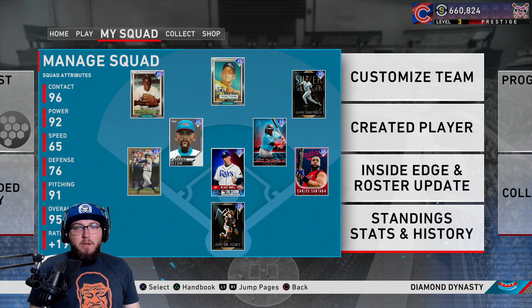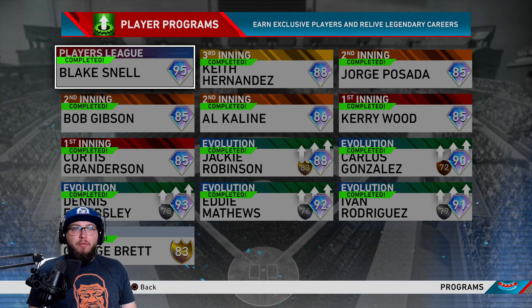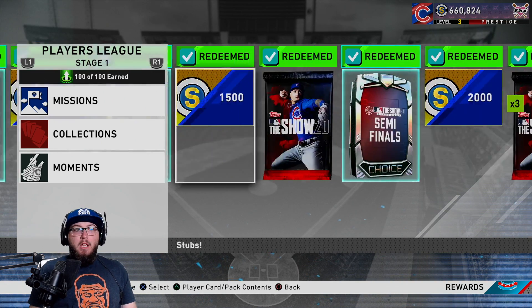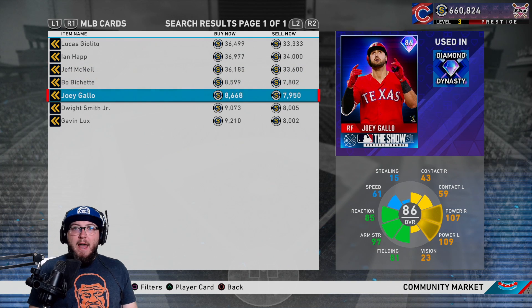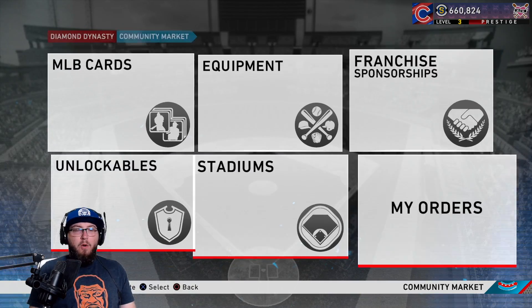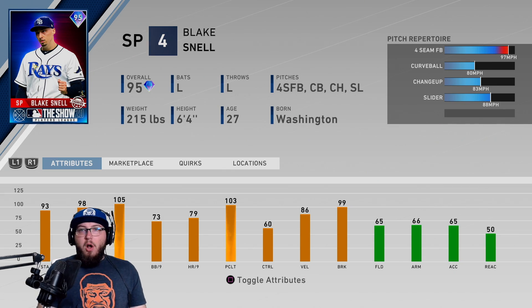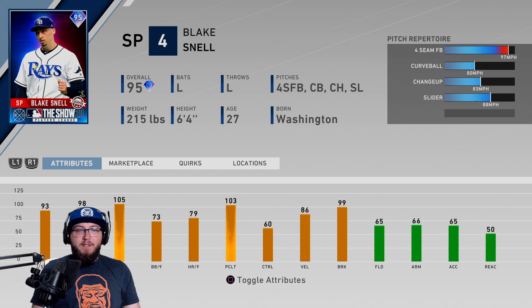What is going on guys, Healy here. Today I'm debuting the 95 Blake Snell. In yesterday's video I talked about this Blake Snell and went over all the missions you had to do to get him. You do this collection, complete all the missions, get three players, buy one of the top guys and two of the lower-rated guys. Right now it's running around 50k for a 95 overall pitcher. He has a four-seam, curveball, changeup, and slider. His stamina is 93, hits per nine is 98, K's per nine is 105, walks per nine is 73, and his control is 60 — so the control's not necessarily there.